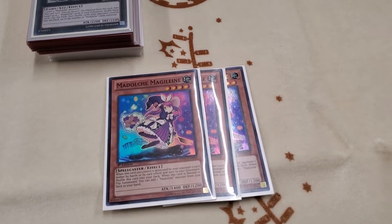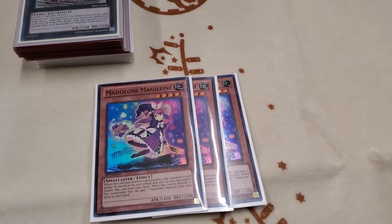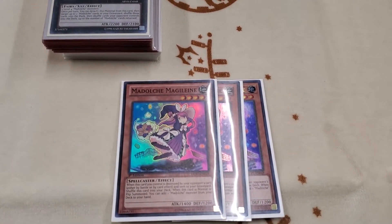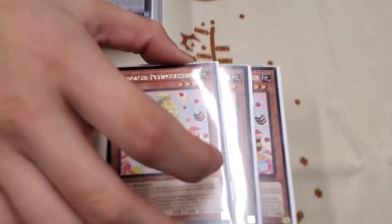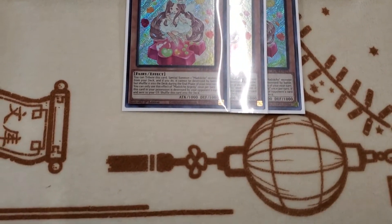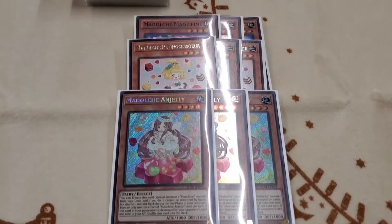And if you already have Pettingcessour, it's good bait. Leading into Pettingcessour — the best monster. And Jellies. They're kind of self-explanatory. And that's it for the 3-ofs in the Madolche monsters.